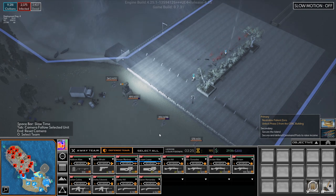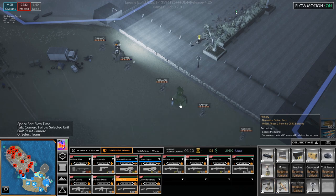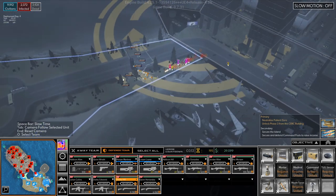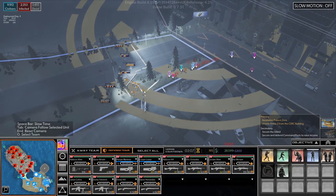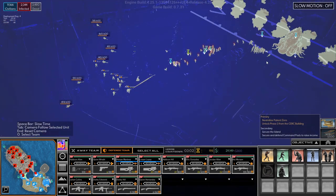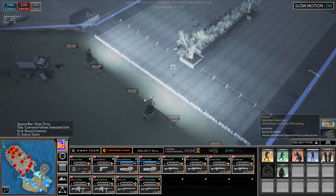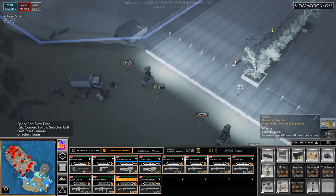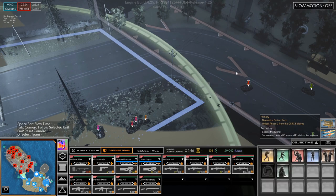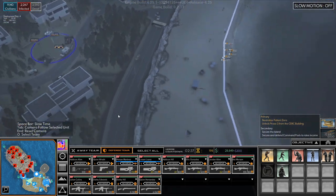It's kind of a problem that we're using so much ammo on these things because it's expensive to refill. Refill into ammo, and let's build a floodlight here. So what I'm going to do is bring the defense team up and they're going to hang here and support while I attack the pods. It's not taking any damage at all — it's really frustrating. Build one more over here.